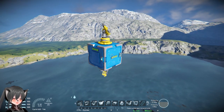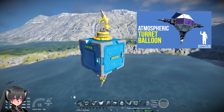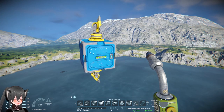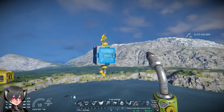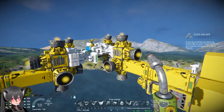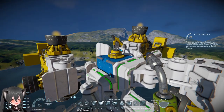A while ago I explained how you can easily make and deploy floating balloons in actual survival. These things are great because they don't consume any fuel and they almost have no blind spot. They're also very cheap to make. Now with the new AI blocks, they are even more useful.